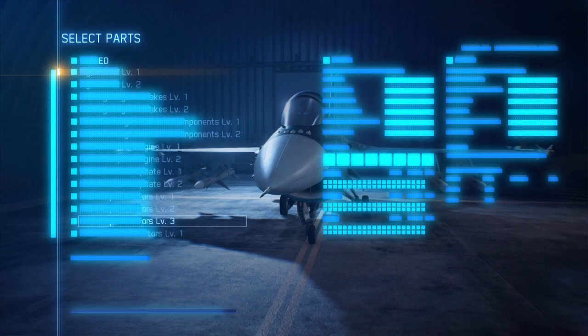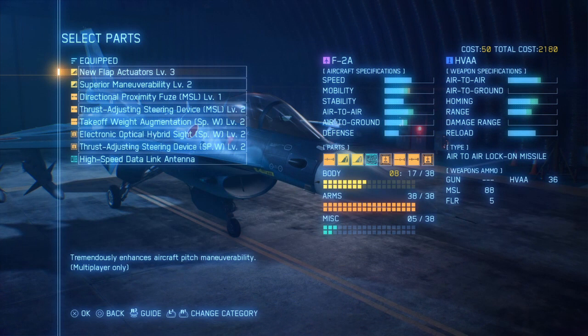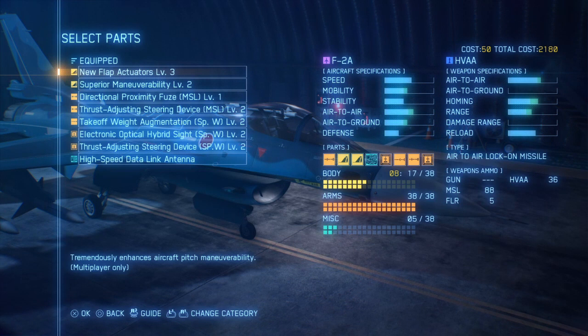To properly equip your shining symbol of Japanese prosperity, you should load the following parts. For your body slots, never leave home without new flap actuators level 3 and superior maneuverability level 2. For your standard missiles, equip directional proximity fuse level 1 and thrust adjusting steering device level 2.